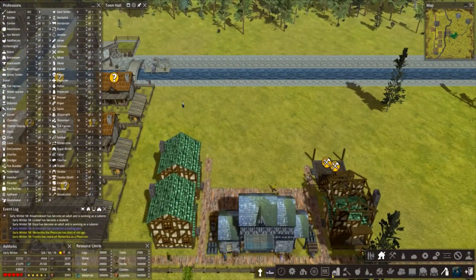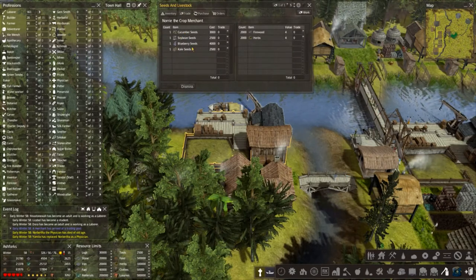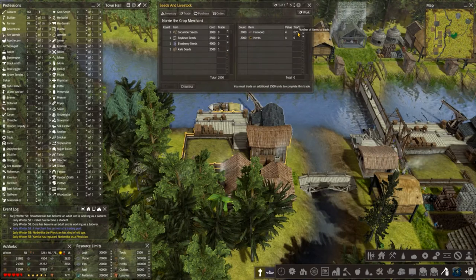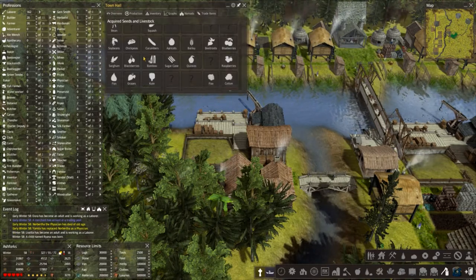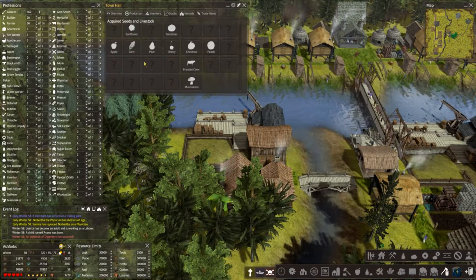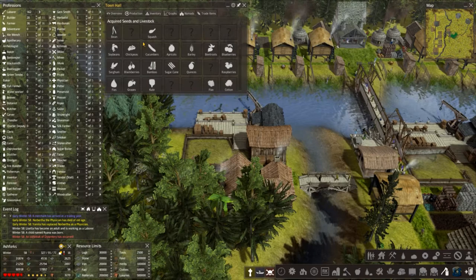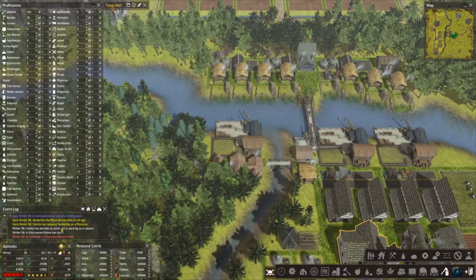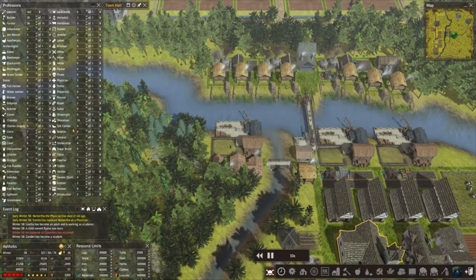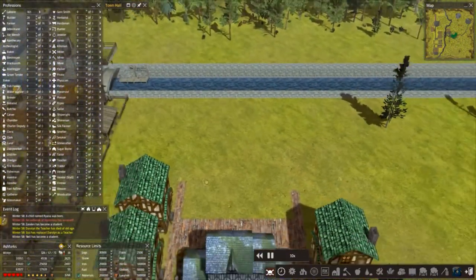Trader alert - what haven't I got? Kale I don't think. Six to five trade - we're filling up pretty well with seeds and such. Quite a few animals to do, and then it just gets more difficult as you go along - working out which ones you haven't got. What's happened now? Dysentery - lovely. One person, not concerned about that because we've got loads of physicians, five of them. Just let them deal with that.